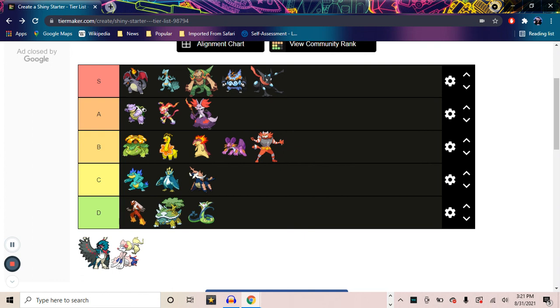And then that puts us on Decidueye, which has another awesome, awesome shiny in my opinion — one of the best we've had. When I look at the rest of them I've put in S tier, Decidueye is one of the better ones up here, honestly. For just being a Gen 7 starter Pokémon, they did a great job with this shiny — the dark blue on black on red is a phenomenal color palette, and it works so well for this dark archer Pokémon.